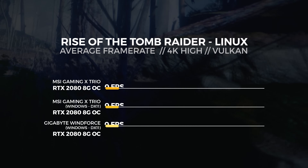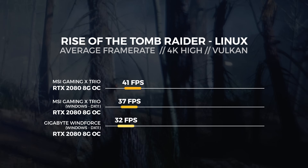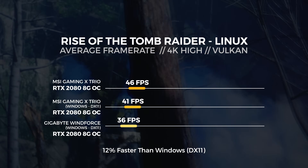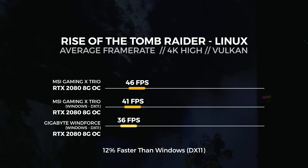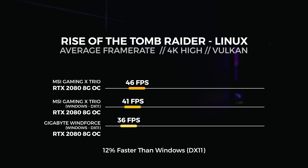Lastly, the 4K test in Linux with Vulkan saw the MSI RTX 2080 get an average score of 46 frames per second — around 12% faster than Windows with DX11. Pretty impressive results. These gaps in performance are basically down to the fact that Vulkan is a lower-level API than DX11 and utilizes the hardware quite a lot better. It's the successor to OpenGL, so it's much better optimized. The adoption of Vulkan on Windows is slow, but AAA titles like Doom and Wolfenstein use it.